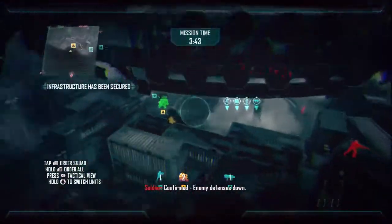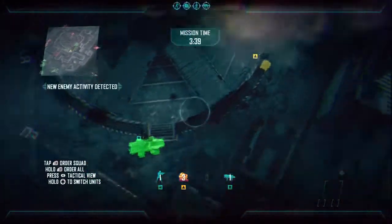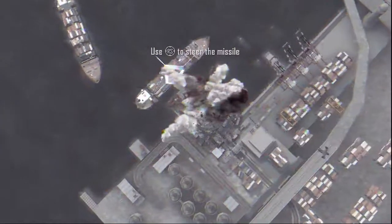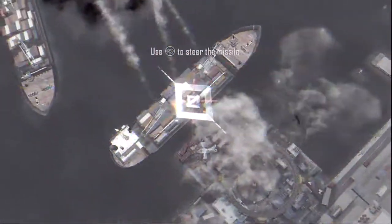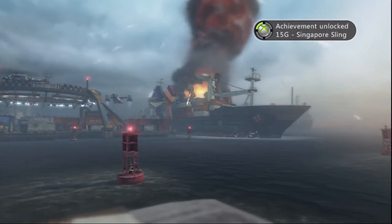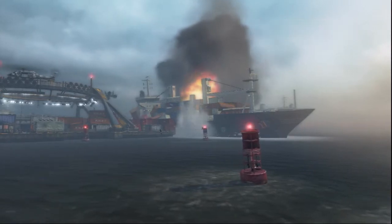Aircraft established at initiation point, ready for drop. ASD support now available. Easy ride on the approach. Target BID. Airstrike unit inbound. Weapon away. That's a hit. Confirmed hit — ship is down. Mission objectives achieved.